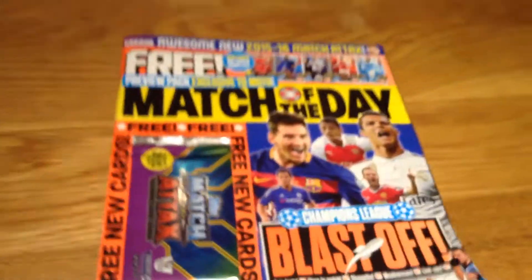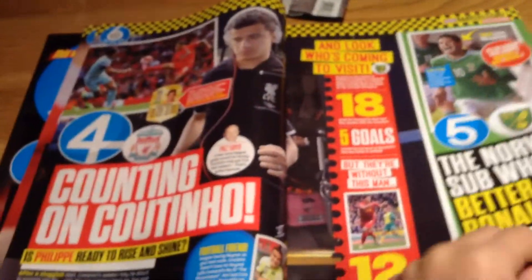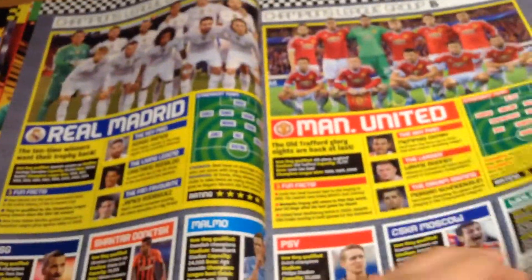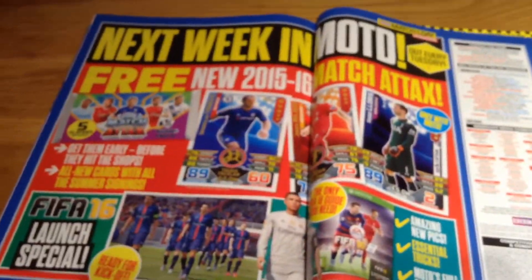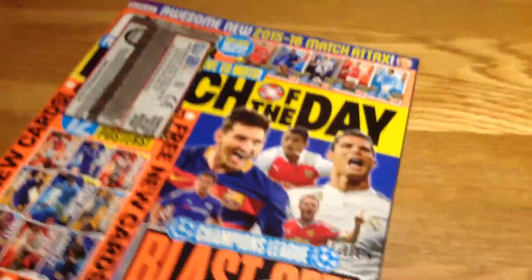Let me just show you the magazine quickly — you'll probably skip this part because you've seen all these pages before in other videos. There are posters, quizzes, everything about the teams and players. Let me get you to the Match Attack players — there's Harry Kane of course. Here's the Match Attack page which tells you all about the cards and the collection. This is what the next issue contains, which I can't get because it's really late now.